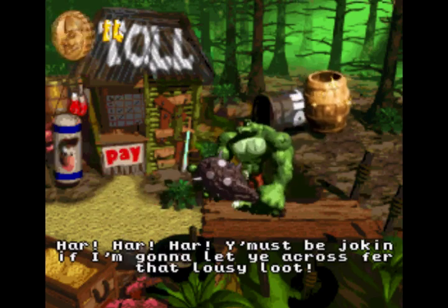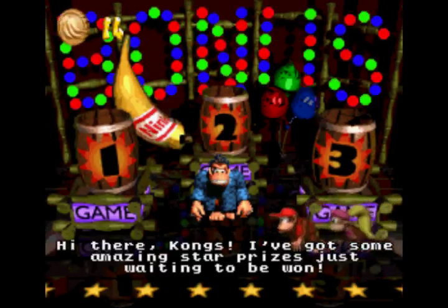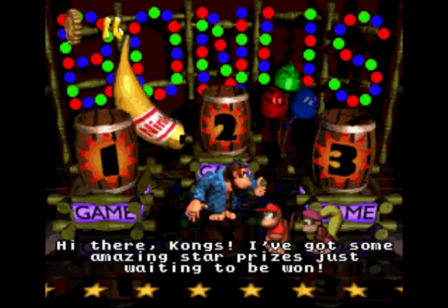I don't like their names on. We'll come back when we have more. In fact, we're going to go to Swanky first. He can't give us any Krem Coins, but he can give us some lives.